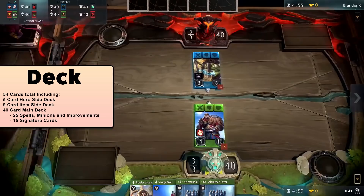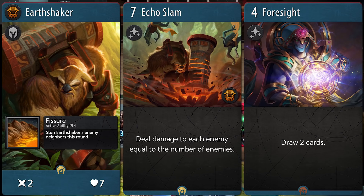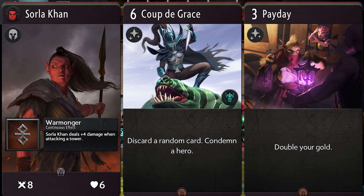Heroes and spells come in 4 colours: Red, the House of the Bold, which has heroes with high stats, combat manipulation and crippling debuffs. Blue, the House of the Wise, which has powerful spells, strong late game and card draw. Green, the House of the Dreamer, which has massive creeps, powerful buffs and mana acceleration. Black, the House of the Cunning, which has assassination, tower destruction and money generation.